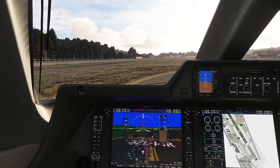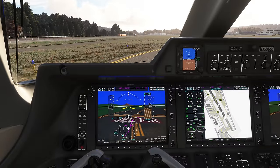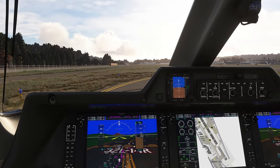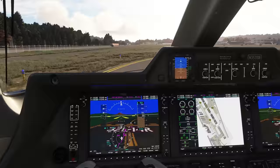Let's do the before-takeoff checklist down to the line. Brakes checked. Takeoff configuration checked. Flight instruments checked. CAS messages checked. Before-takeoff checklist down to the line complete. Immediately prior to takeoff: ice protection set — wing, stabilizer, engines with ADS and AOA automatic; windshield heat off for now. Lights set. Timing record. Before-takeoff checklist complete. Are you guys ready? Then let's line up.